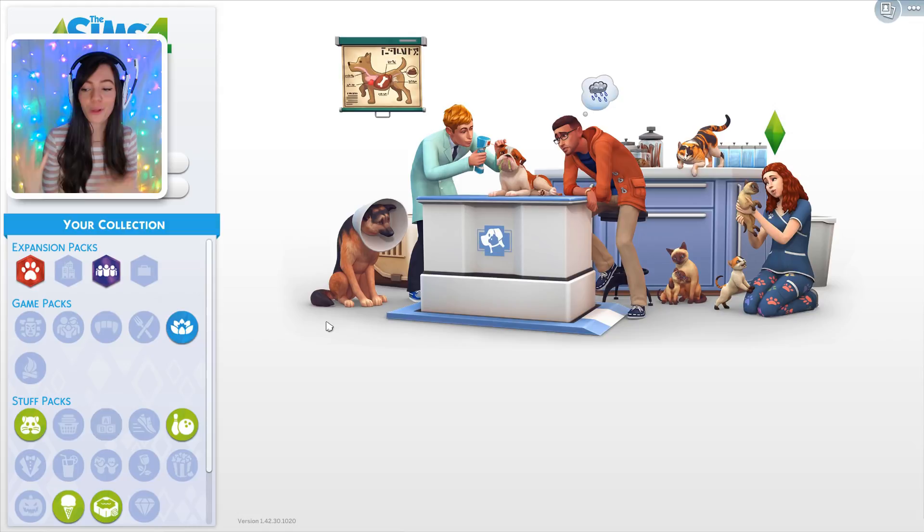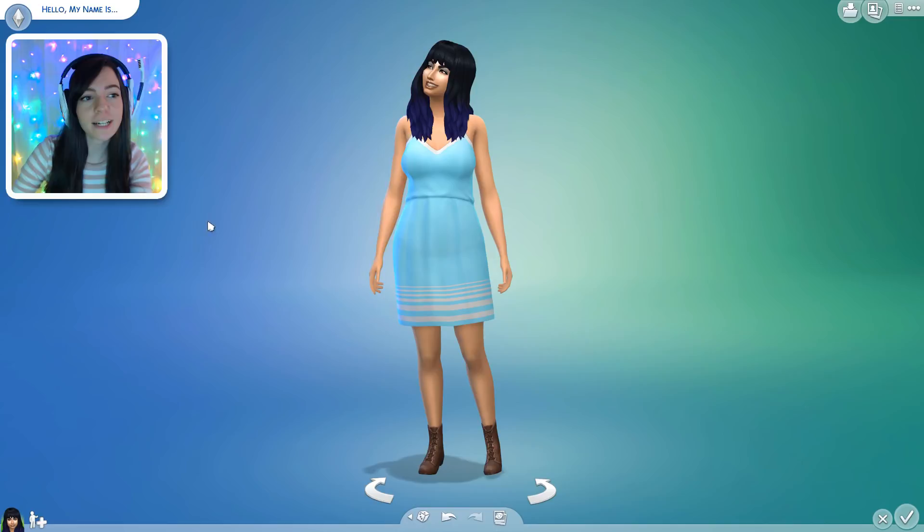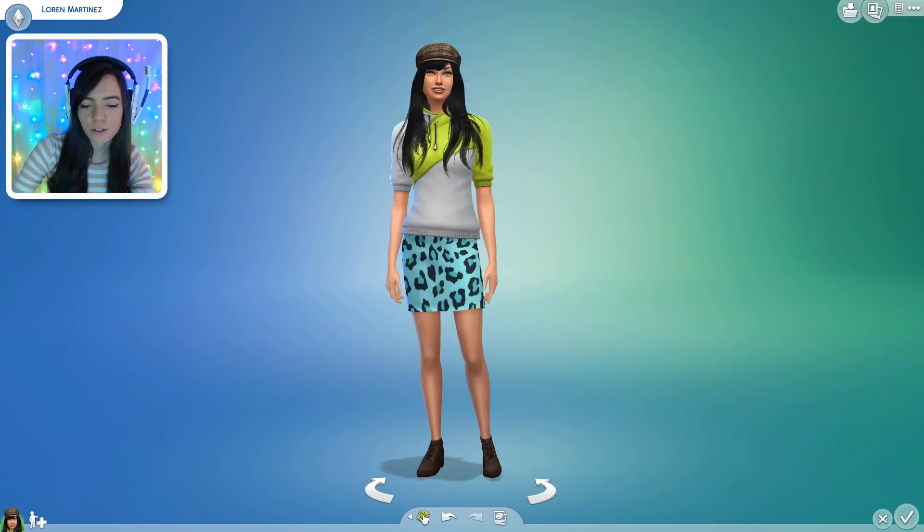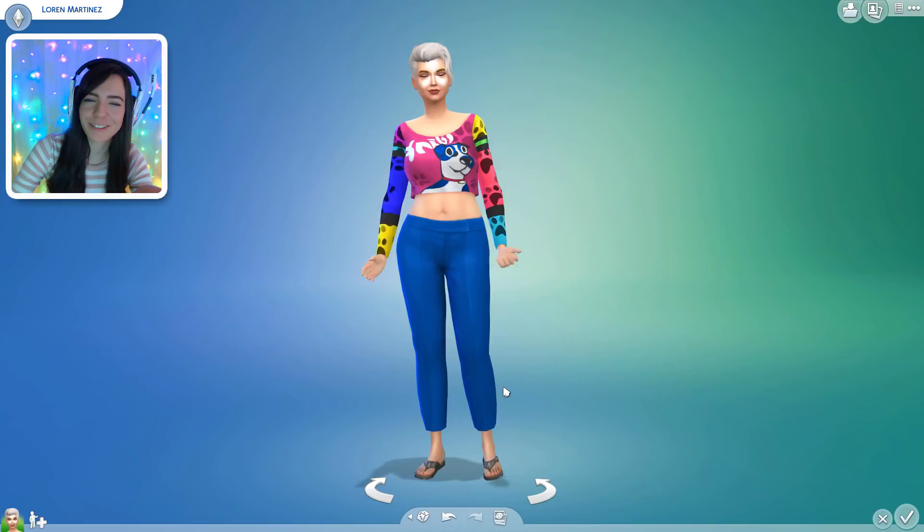So the only thing you can change is their hair, their makeup, and their clothes. So I'm gonna start with the mom, but first I need to give her a name. One two three — Lauren Martinez, cool. Now let's completely randomize her. One two three. This looks like Zarya from Overwatch.